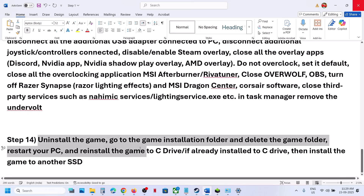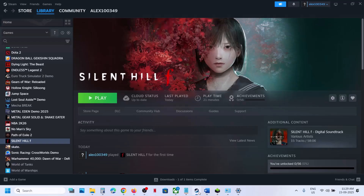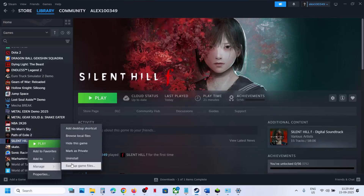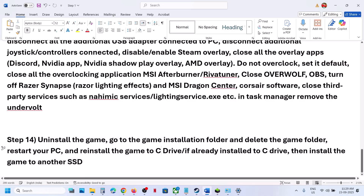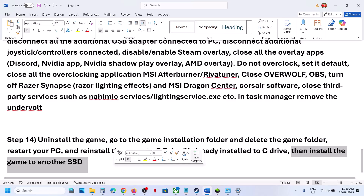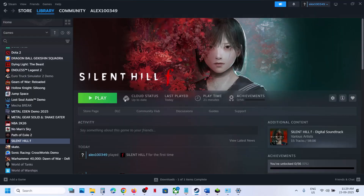The last step is to uninstall and reinstall the game to a different drive. If nothing is working, right-click on the game, select Manage, and click Uninstall. After the uninstall, go to the game installation folder and delete the game folder. Restart the computer, then install the game to C drive. If it was already on C drive, try installing to another SSD. One of the steps in this video should help you run the game successfully on your Windows computer.